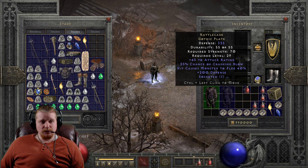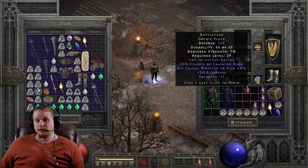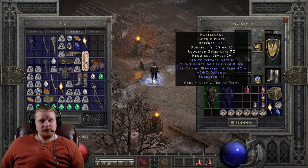Right off the bat, you see it is Rattle Cage, a gothic plate. So it's going to be a relatively heavy plate armor, which means it does have some run-walk penalties. We have 335 defense on this, which is relatively high for a gothic plate. It is 70 strength requirement, which is not very high for its level requirement, which is only level 29. So considering that at level 29 you usually will have 70 strength, that's actually not bad at all. It has 45 attack rating on it, which is definitely nice to have for a melee class.